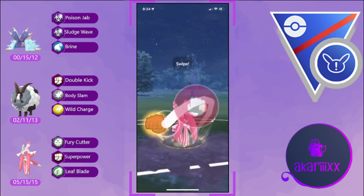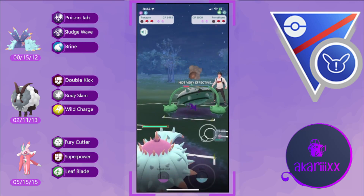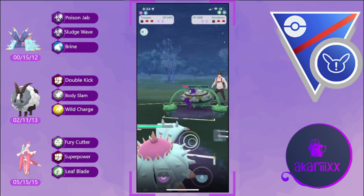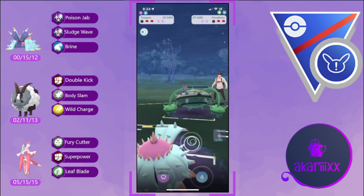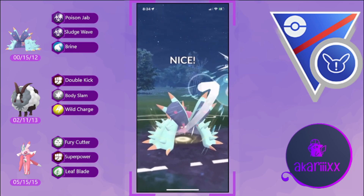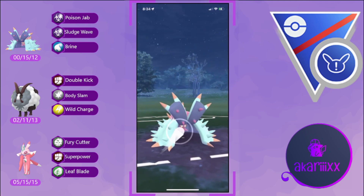The opponent swaps into their Ferrothorn. Ferrothorn is not a great answer for our Lórántis, as Superpower does massive super effective damage against the opponent's Steel/Grass type. We're pivoting into our Toxapex — Toxapex doesn't have a ton of utility at this point, so we're coming in to soak up damage and save both shields for Lórántis. We expend some energy here to KO the opponent; I could have gone for the aggressive farm down but I don't think I would have gotten there.